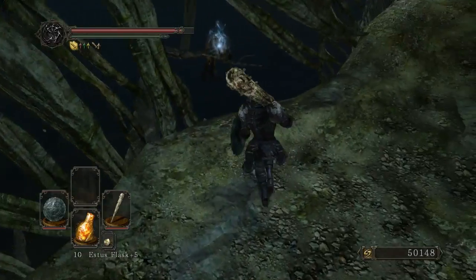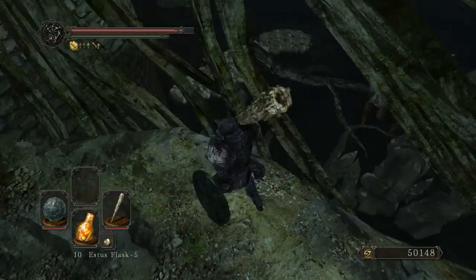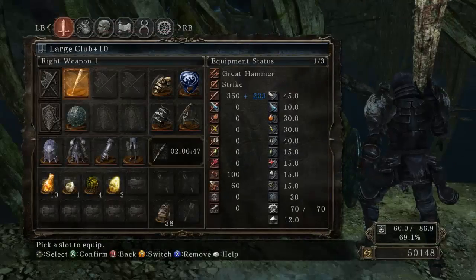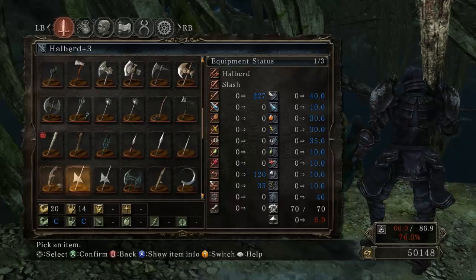So now we're in the Shrine of Amana and it's humongous and watery. And frankly, it scares the crap out of me. This looks like a trap designed to make you fall to your death. And you know what, we've fallen to our deaths way too many times — we are not falling for that shit.